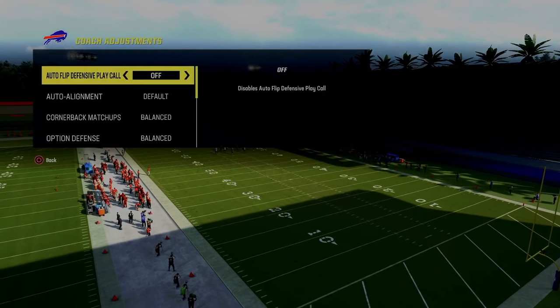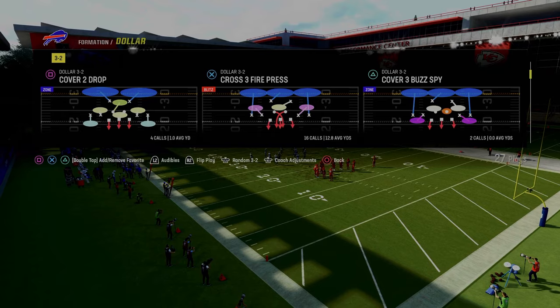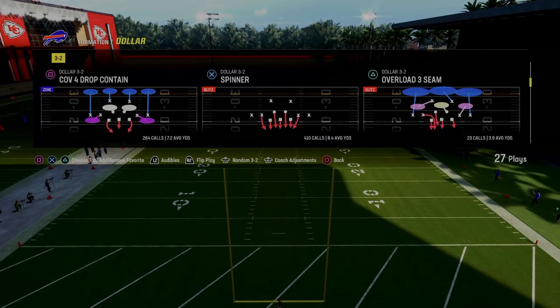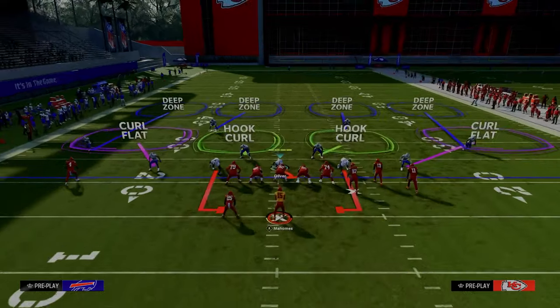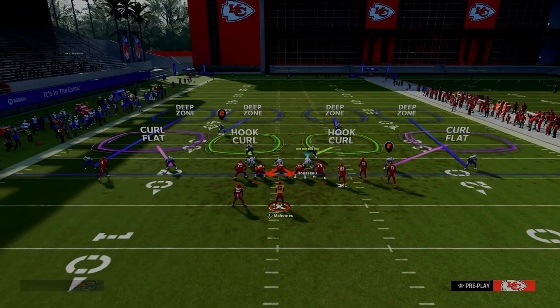So the tip is basically this. We're going to be in a base alignment — it doesn't really matter that we're in a base alignment, it just is what it is. And then we're going to put our zone coverage on default, and we're going to be coming out in this cover four drop. Whether you come out in cover four or DB fire two is really irrelevant. The alignment is going to basically be the same, and essentially when you press your defense, notice that the safeties stay about 15 yards off of the ball.